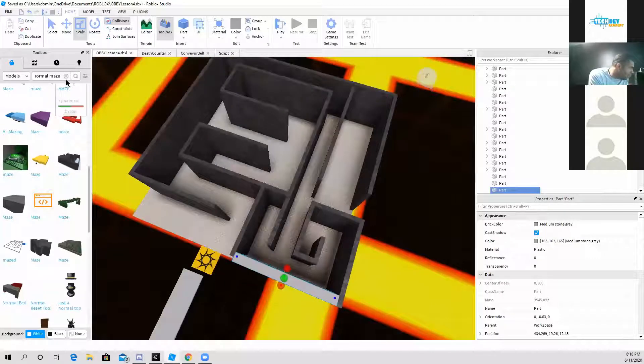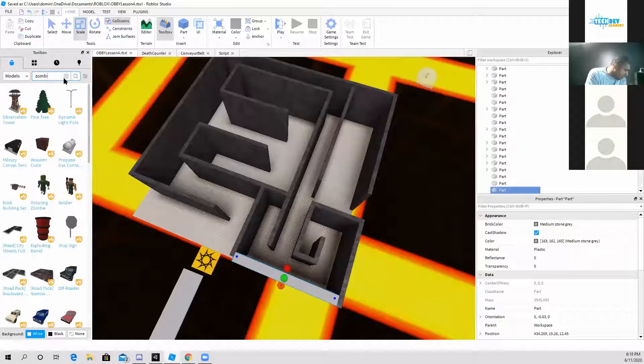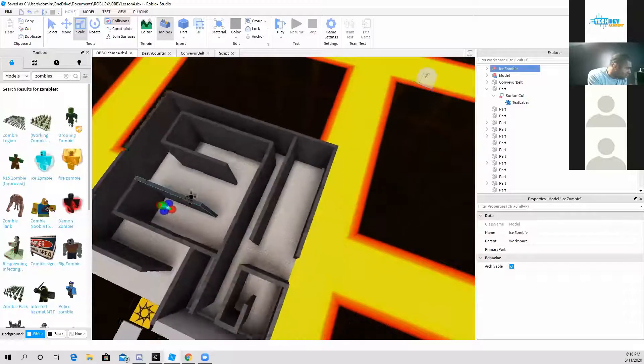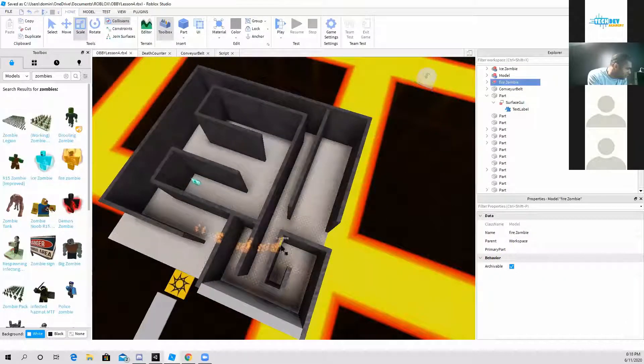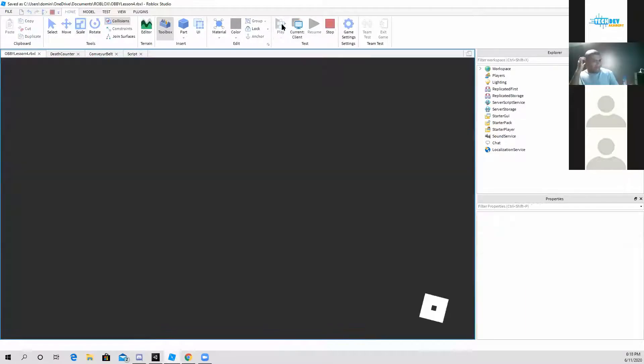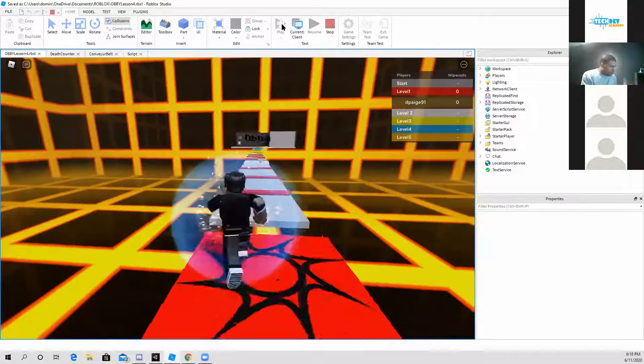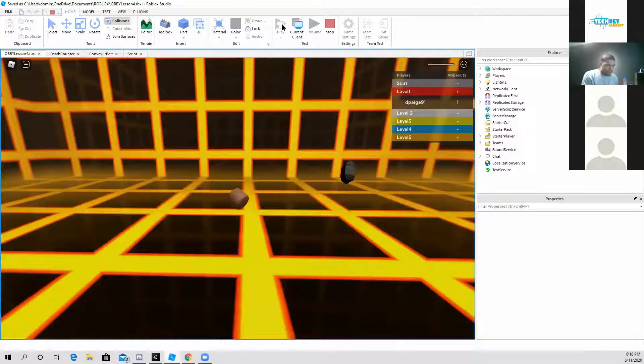The next thing I'm going to do is put zombies in my maze as well — a fire zombie and an ice zombie in here. That way they can't escape very early. I'm just going to move all the way across to the other side of the level and see what happens.